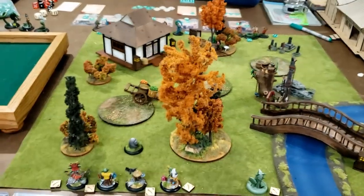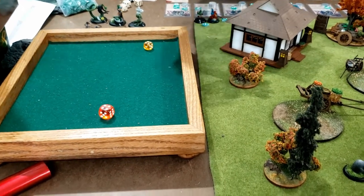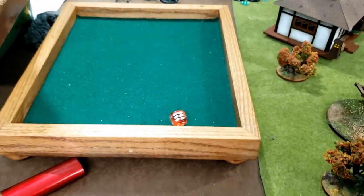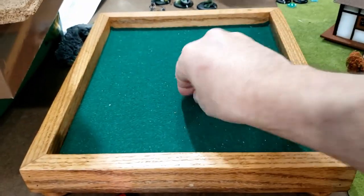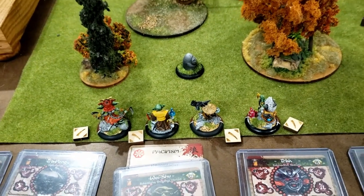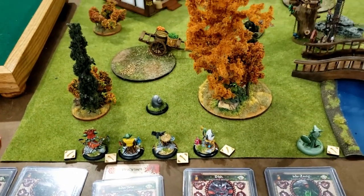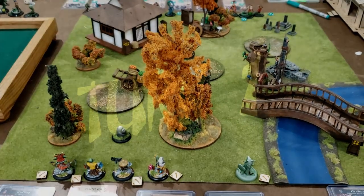Carl, why don't we roll to see who goes first? Carl has four, I have four — let's roll again. Six to four. Carl, what do you want? You can go first. All right. You'll notice we each only have one activation marker out, and that's because of Carl's War Weary — so we only start with one activation each.